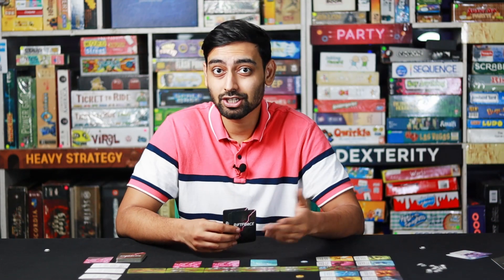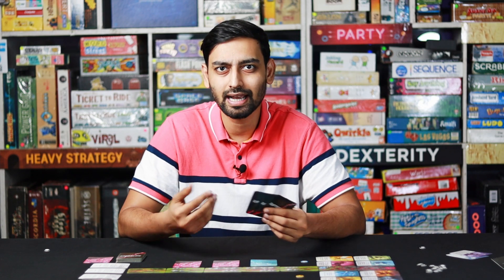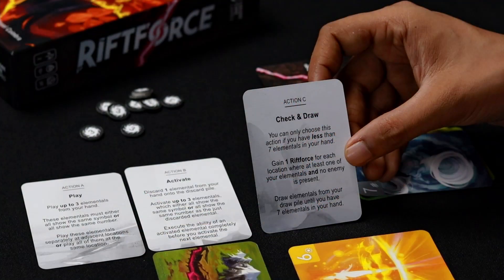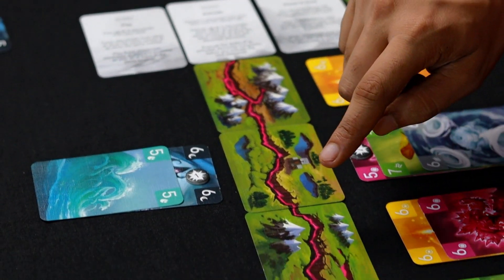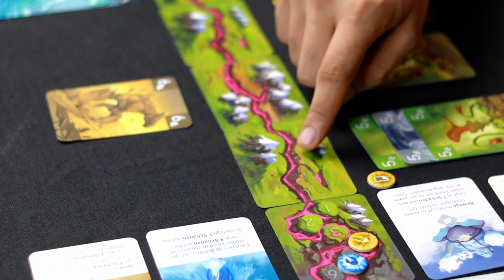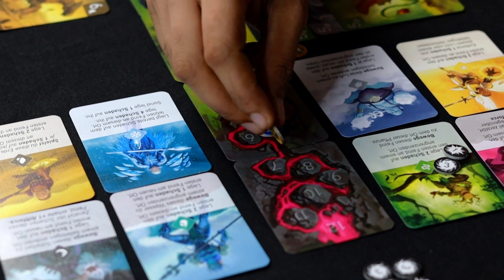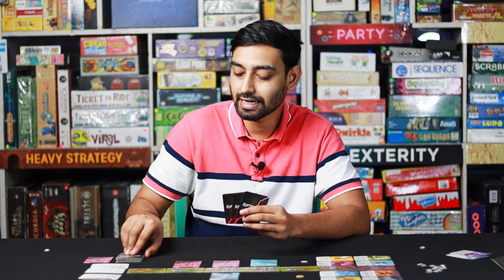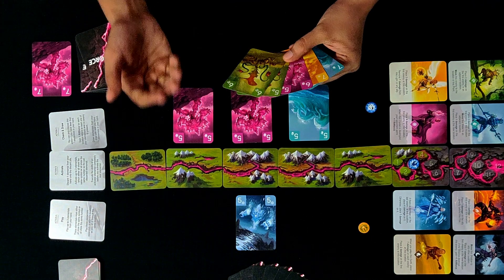The third action is called Check and Draw. In Check and Draw, players first check which locations they have elementals in but where the opponent has no elementals. For each such location, the active player gains one Rift Force. Then you draw back up to seven cards, and you're ready for the next turn.